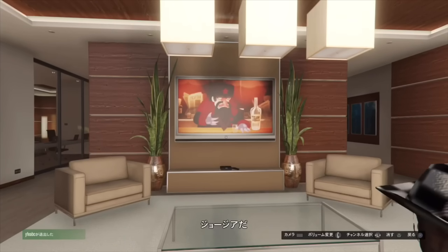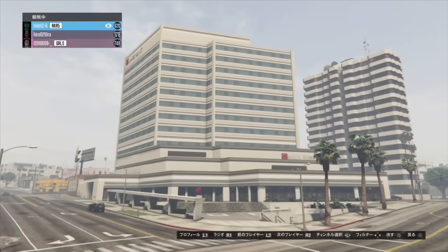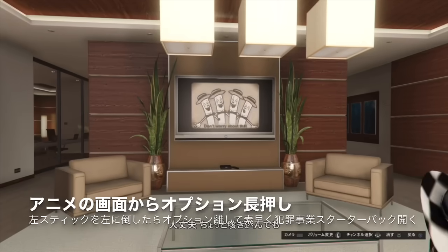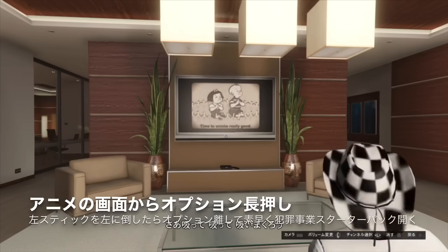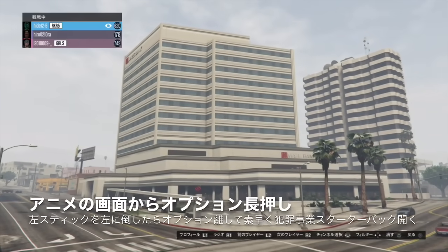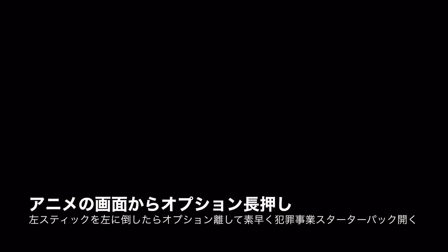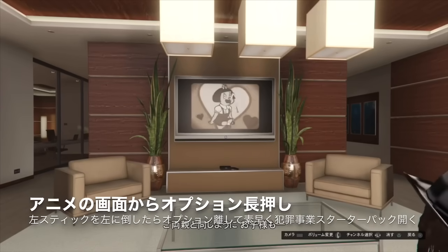この状態で左スティックを一回左に倒すと、視聴できるプレイヤーを見る表示になります。目のマークがついた状態ですね。左スティックを右に倒すとアニメに戻ります。このアニメの状態からオプションを長押ししておいて、左スティックを倒した瞬間にオプションを離します。オプションが開けるか試してみてください。ダメな場合は左スティックで戻ります。